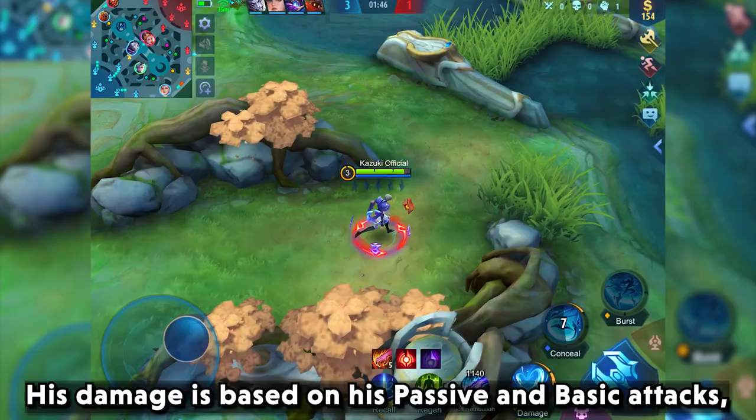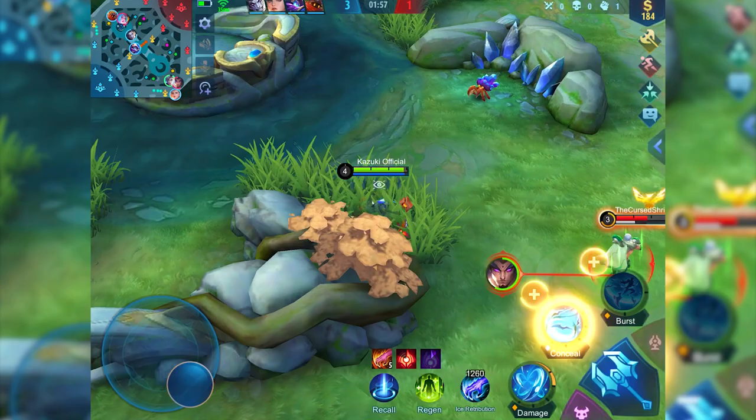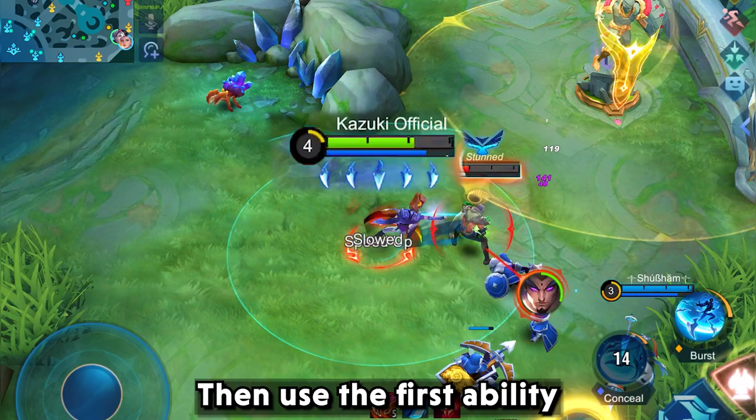His damage is based on his passive and basic attacks, so we recommend using him like Natalia. Use your second ability to hide, follow up and ambush the target when he is off guard, which will also give time to stack his passive shards. Then use the first ability with an enhanced basic attack and finish the rest of the combo with his ultimate.